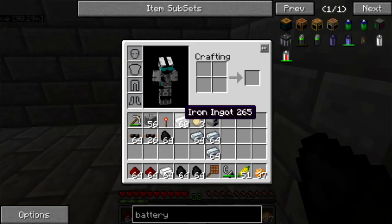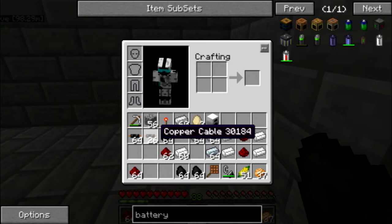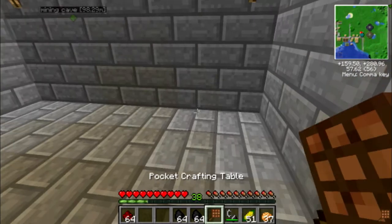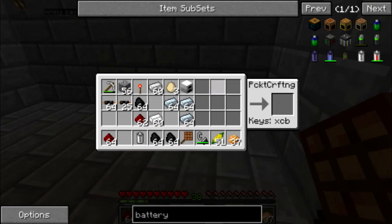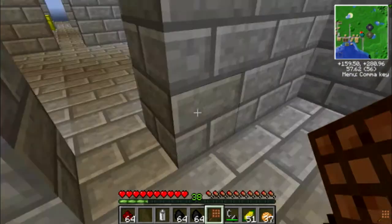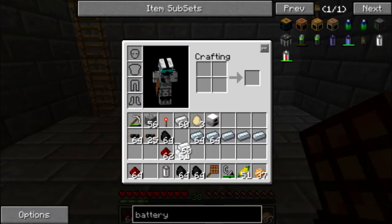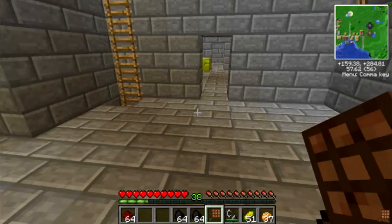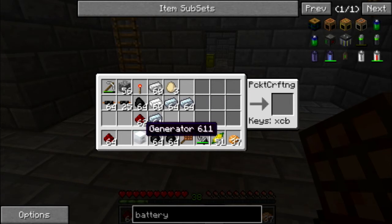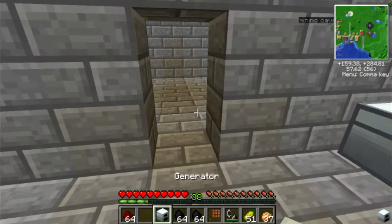Now we have our iron furnace. We need - let's see - we need a battery, which is made like so. Now open up that pocket crafting table. Voila, I have a rechargeable battery now. Battery - there we are. Iron furnace. And battery on top, right? I think so. Yes. And now we have our first piece of industrial machinery. This generator.